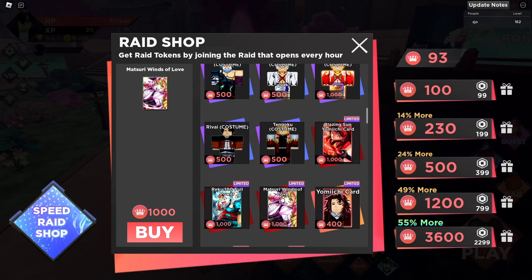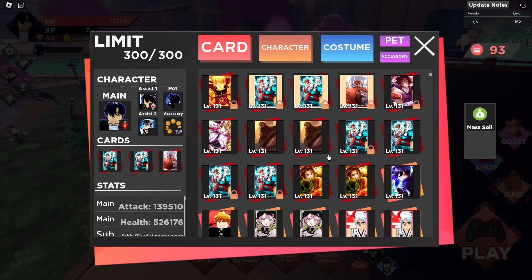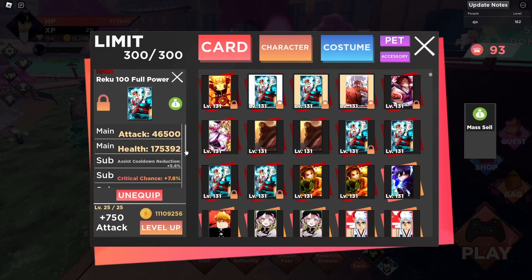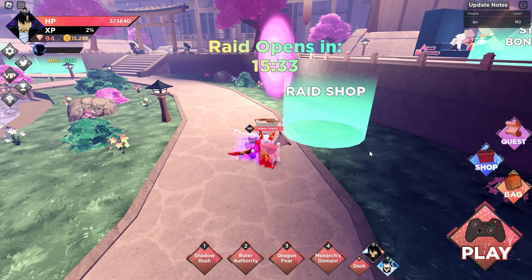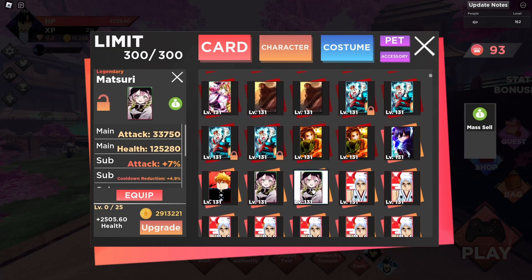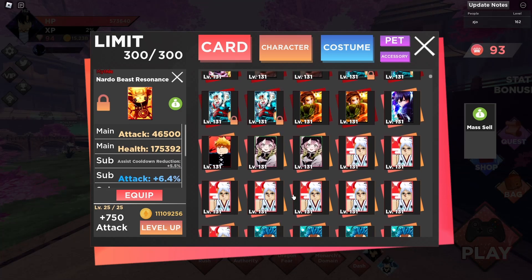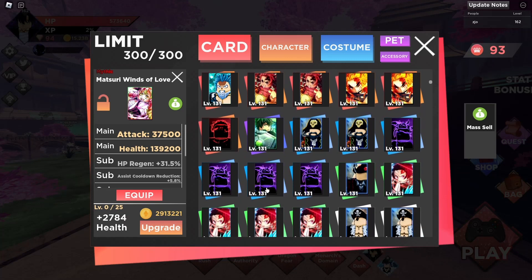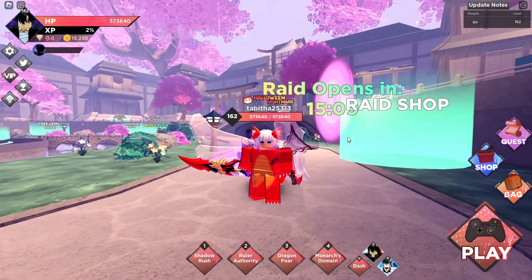First off, we need to address some rumors people have about cards. There's no difference between the Yuri card and the Mitsuri card — they're both the same thing. Look at this deck of cards: 175,000 HP, 46,000 attack. Now look at this Naruto card: 46,000 attack, 175,000 HP. So it goes for all rarities — all legendary cards work the same, all mythic cards work the same as all other mythic cards.